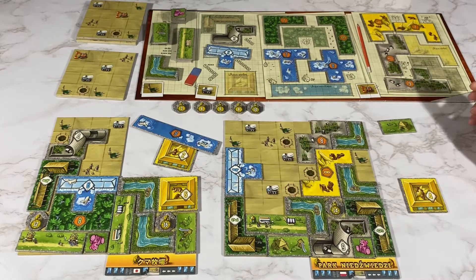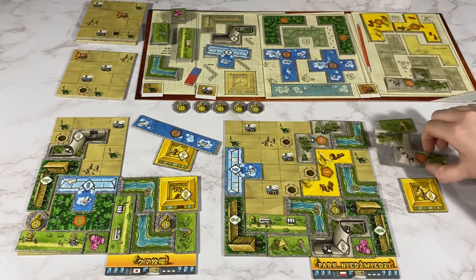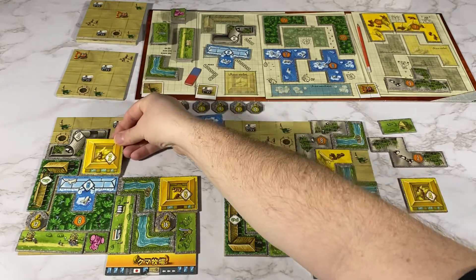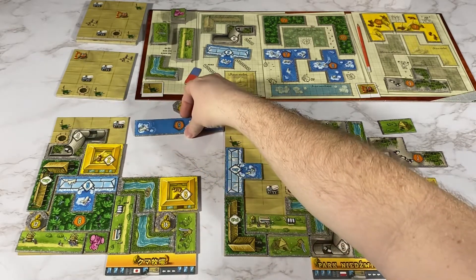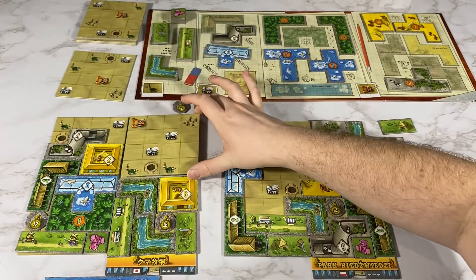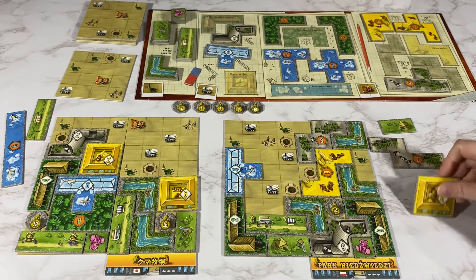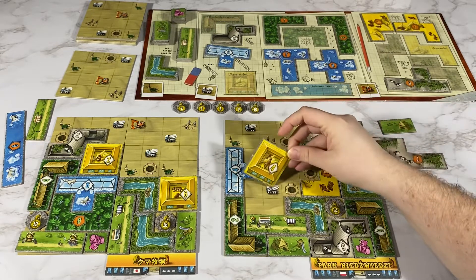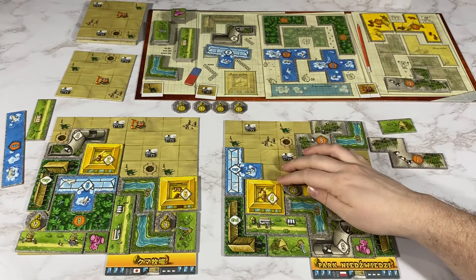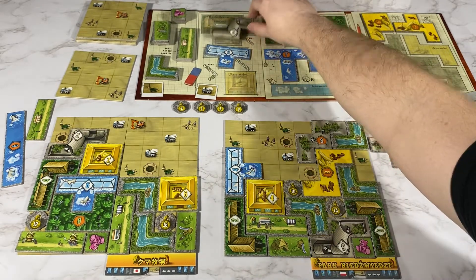I am going to place this one here for another green piece. I will place this piece to get a white and a bear statue, and I will get this white one.